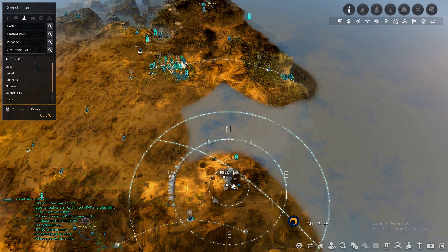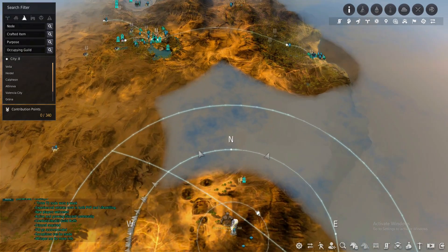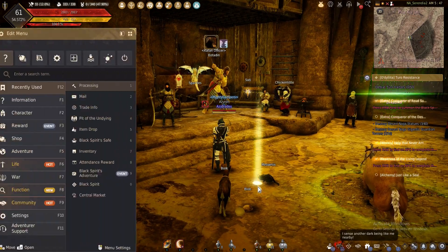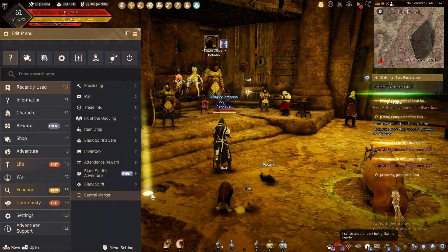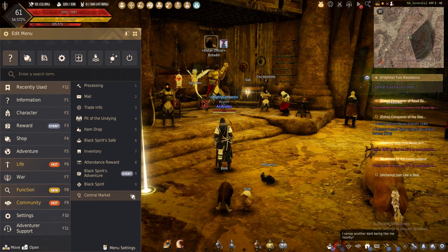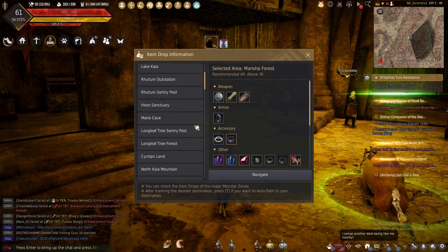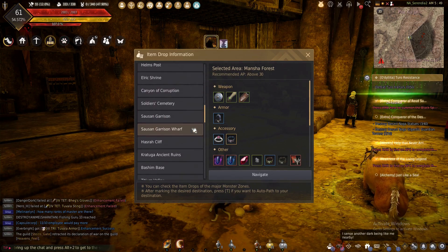You can grind comfortably with 220 to 230 AP. If you're closer to that 210 AP range, depending on your DP, it would be beneficial to bring some drafts with you. You can also use your destruction spirit stone to give you a little more AP so you can drop the mobs faster.